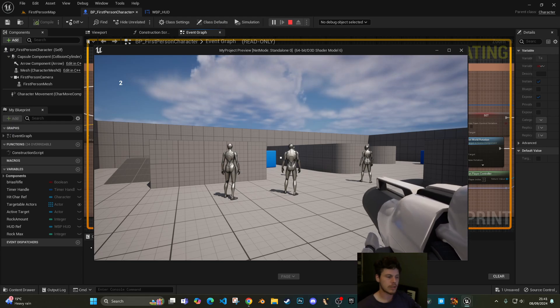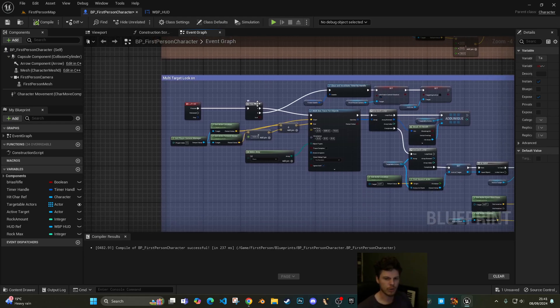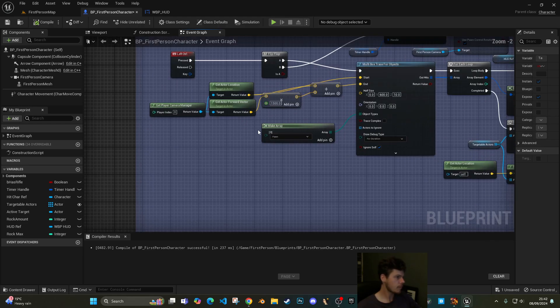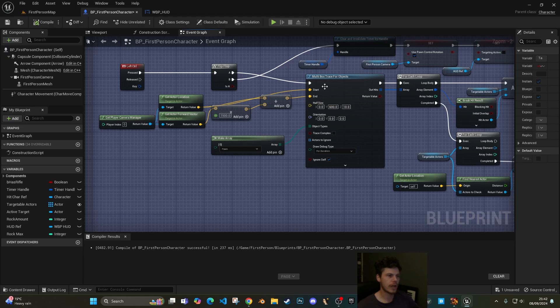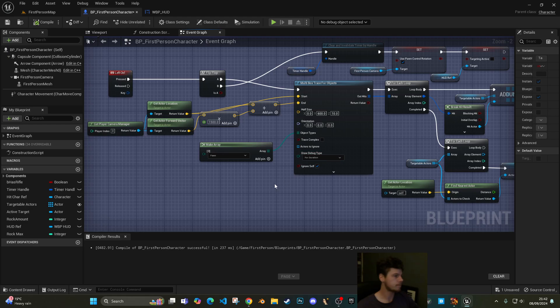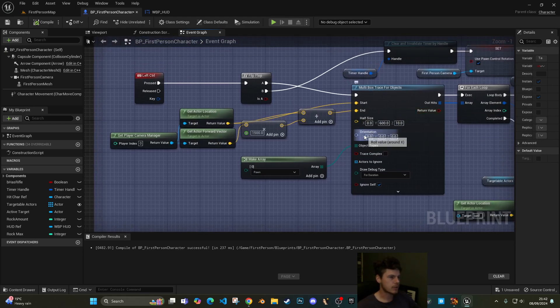Let's look at the blueprint and see how that's been built. You'll need to have watched the original video to understand how that system worked, but I'll do a quick fly-through overview in case anything was missed. The key is set to Left Control, and we go into a flip-flop — the A route starts it and the B route cancels it, so it's a click-on click-off toggle system.